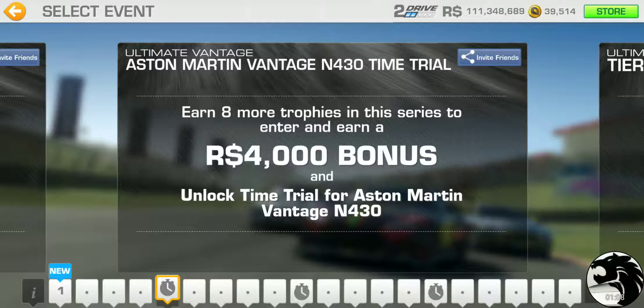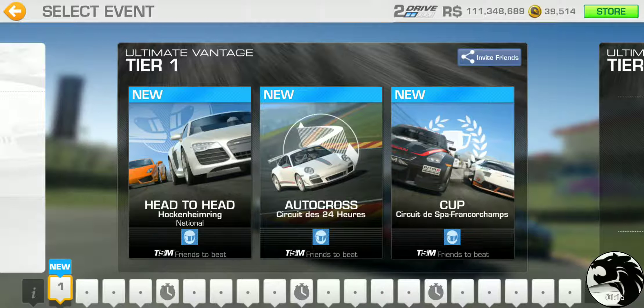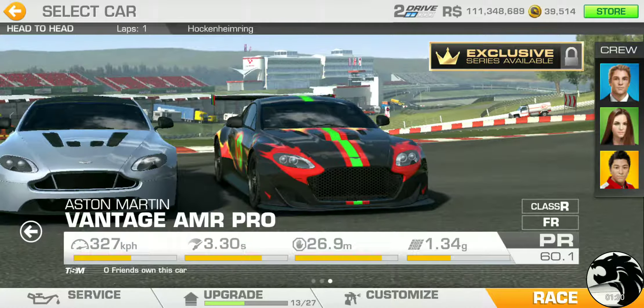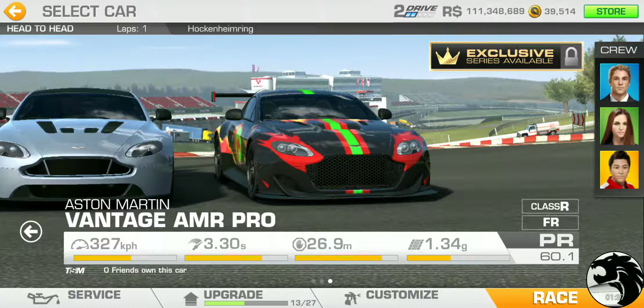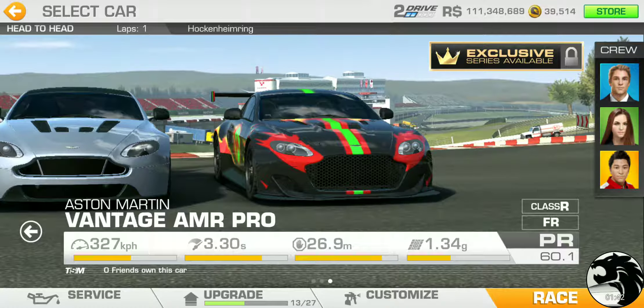Possibly a little bit more because we got some time trials which is just a single event. Let's jump in with tier 1. We've got head to head at Hockenheim National, autocross at Le Mans, and the cup is at Spa. We'll start with head to head. I have the Vantage AMR Pro with 13 upgrades out of 27 available, bringing PR to 60.1 — that's how I won this car.